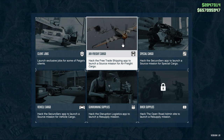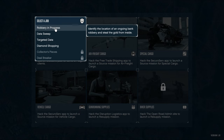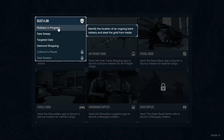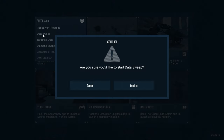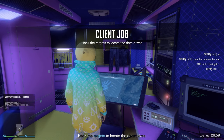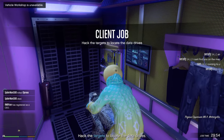From here we have all these different options, but the one you want is Client Jobs. There's a bunch of them you can do, and the good thing is you can choose your own job. The Robbery in Progress is probably one of the hardest ones because of the juggernaut. The easiest one is probably the Data Sweep, so we'll go ahead and do that one.